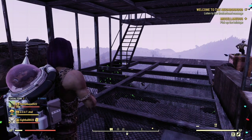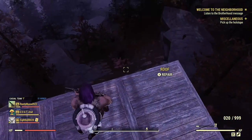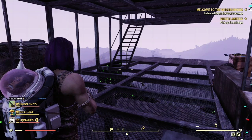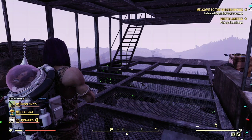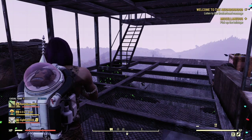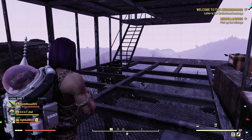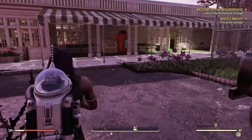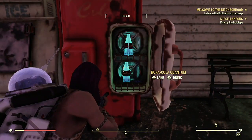Oh my gosh, Beckett just threw himself off — did anyone else see that? Okay, replay time! Alright, that was just the weirdest thing ever. Anyway, I wanted to show you a spot at White Springs — oh jeez, there are two Feral Ghouls here this time. That just proves how good this place is.